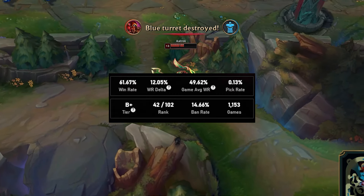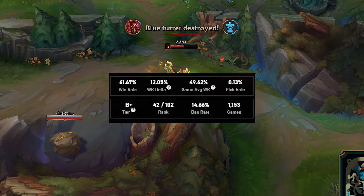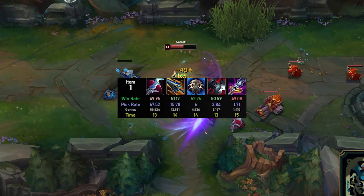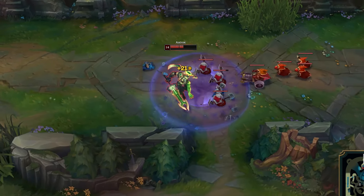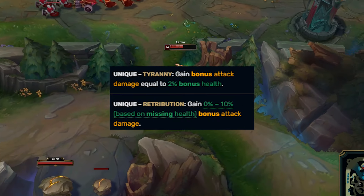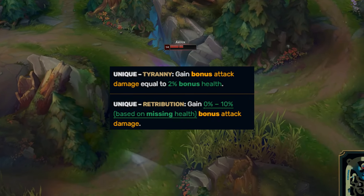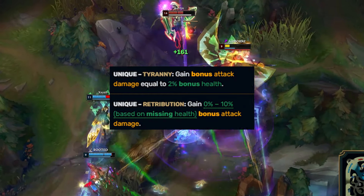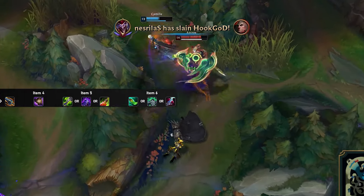Aatrox, being a champion who can drop quite low on health but still turn the fight in his favor due to all of his healing, is very underrated with Overlord's Bloodmail. One of the passives on Overlord's grants you bonus AD based on your missing health. The second passive converts 2% of your bonus health into AD.